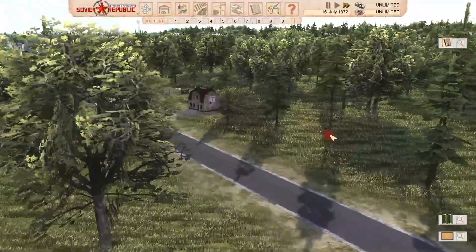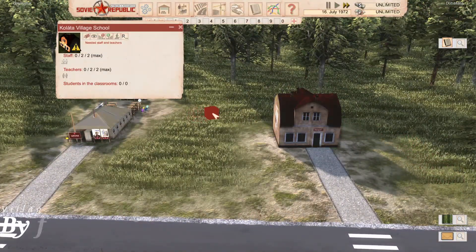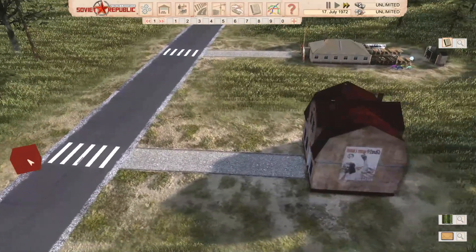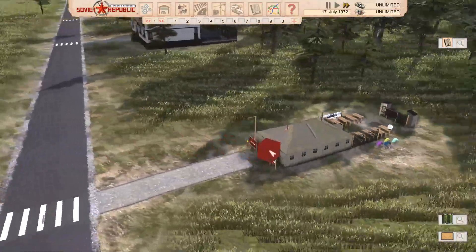So now we're going to move on to Schools. We're going to start off with the smaller schools. We've got a nice little Village School here - two staff, two teachers. Not going to be a massive amount of students able to fit in there, but I really like the model. It definitely fits the village aesthetic.